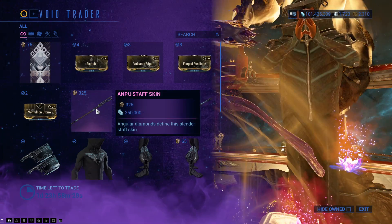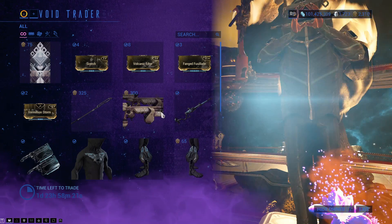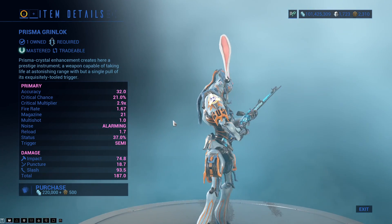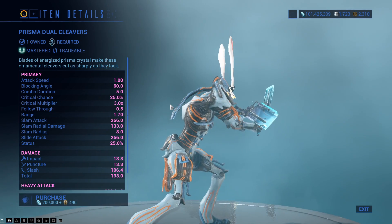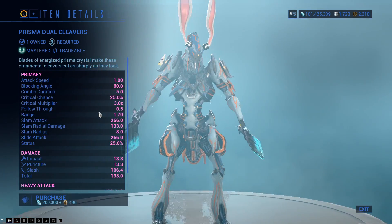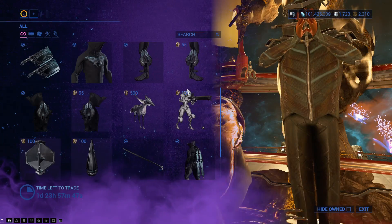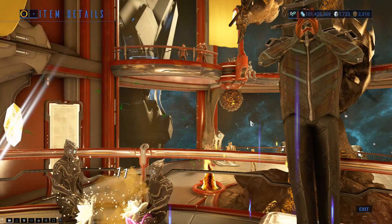No shotgun? There is the Anpu Staff skin — still, by far, the best presentation of a skin in this game. There is the Twin Grakata Tosun skin. There is the Prisma Grinlock, which looks pretty nice and really is a pretty good primary. If you haven't got this, it's definitely worth picking up more so than the Prisma Dual Cleavers. They are a really good, fast, attacking melee weapon, but the OBEX is faster and just better. Out of the two, Grinlock, definitely.